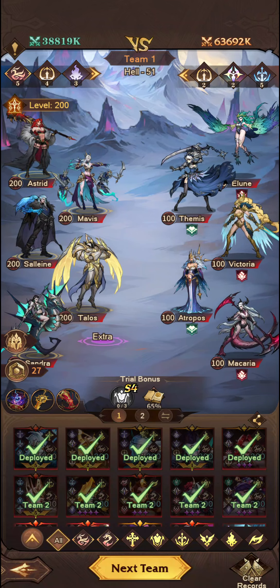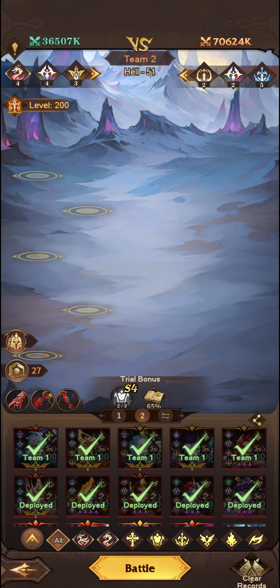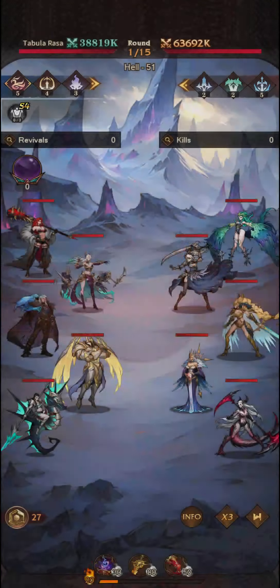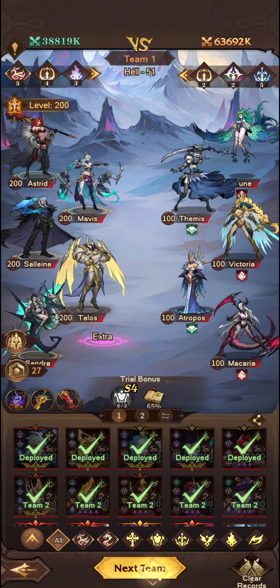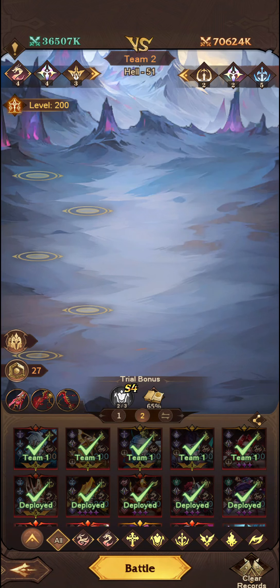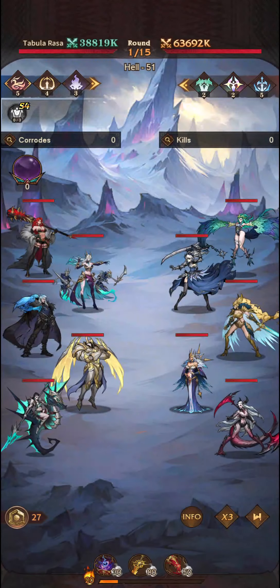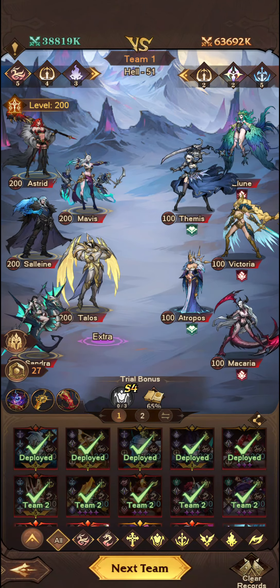Something to note is even if Ophelia dies, you still get the attack boost from HP increases — which is why she's a very valuable unit to have. Now it looks like Doom's team is the way forward. I think we can go ahead and jump straight into this. If you do want to see the boss battle, we can have a look in a separate video.